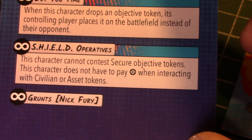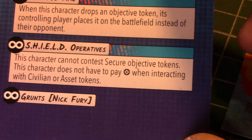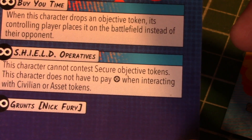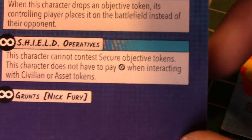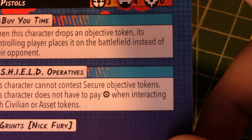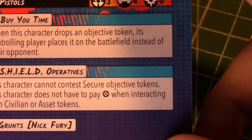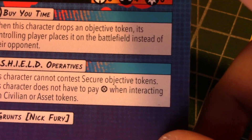They bring a lot of utility — being able to grab an asset or civilian token early on, and being able to place it after they go down is really cool. It synergizes well with the Fury leadership. I honestly don't mind putting them forward and having them take a hit early on to give Fury some power and maybe pop an objective a little further back. I usually consider them a relatively safe midline extract play.